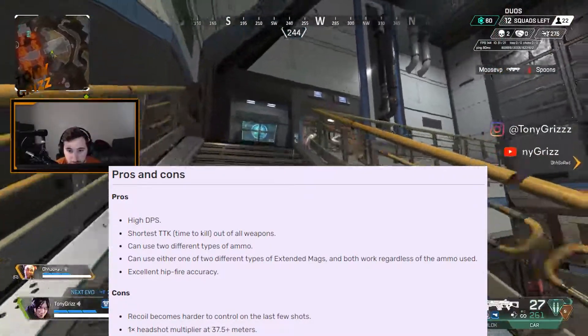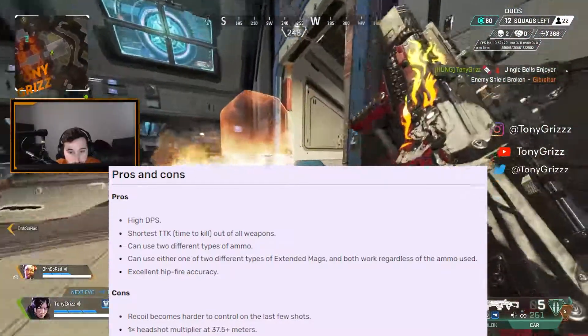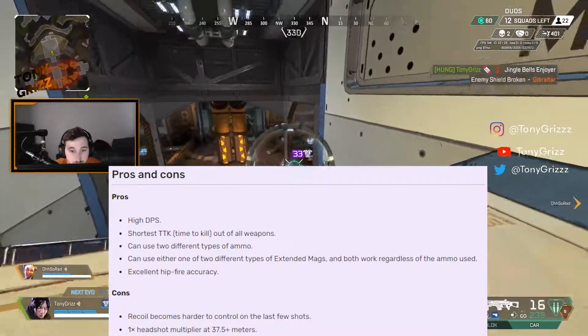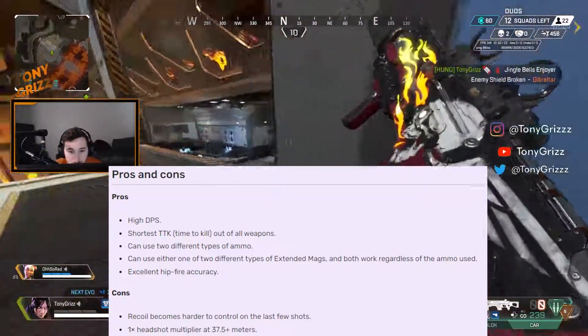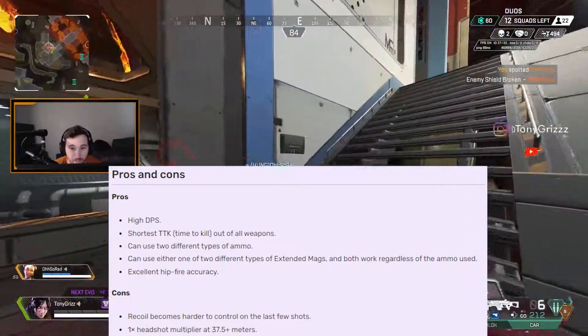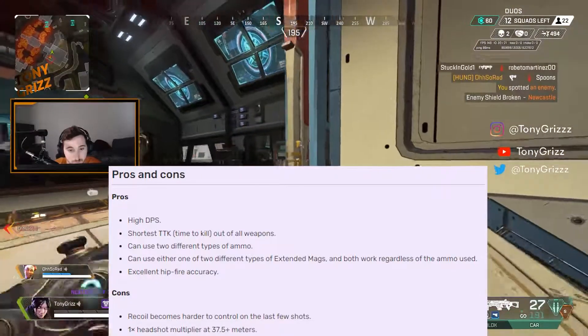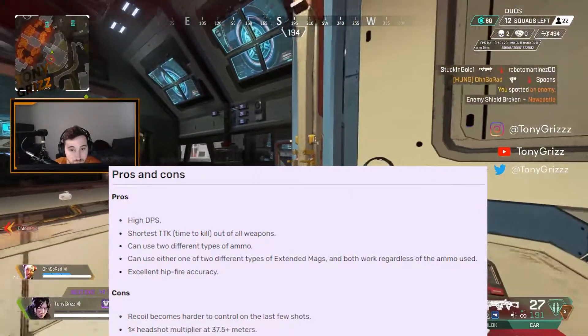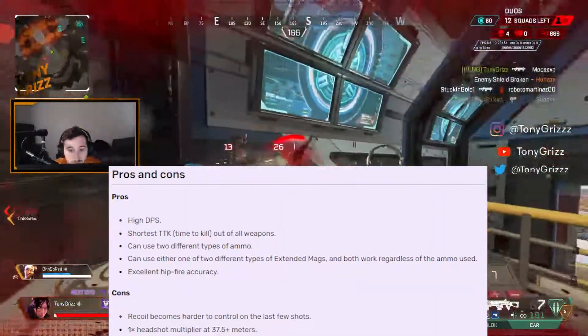The CAR is definitely superior to the R99 in multiple ways: damage per second, time to kill, and also some interesting characteristics of the CAR itself. Being able to utilize two different ammo types means you don't have to necessarily run heavy — you can also run light. So in those late games where you're running low on ammo, you can loot a box, and if there's only light ammo in there, you can swap your weapon ammo type and you're geared and ready to go.